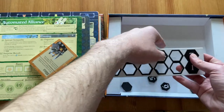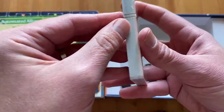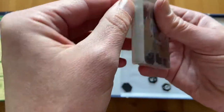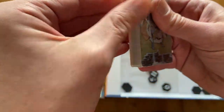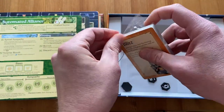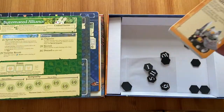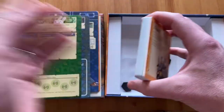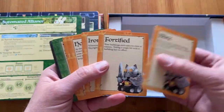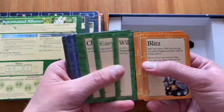So we have four player boards, a rulebook, and some tokens — not a lot of them. I can already punch them out. And we have a small deck of cards, so this is not a huge expansion. It's probably possible to put everything from this expansion into the base game box to compress everything into one compact package. This looks like an automa deck for each faction.